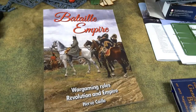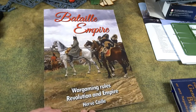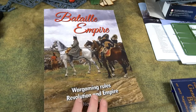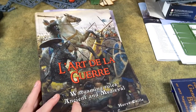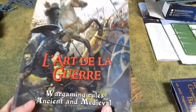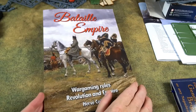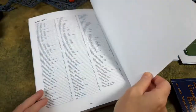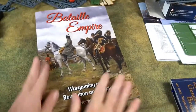Here we are — Bataille Empire, Battle Empire wargaming rules, Revolution and Empire. If you're familiar with L'Art de la Guerre by the same author, this is very much the same format. It's 256 pages with a rules index — a two-page index — in a nice glossy format. A play sheet comes with it as well.